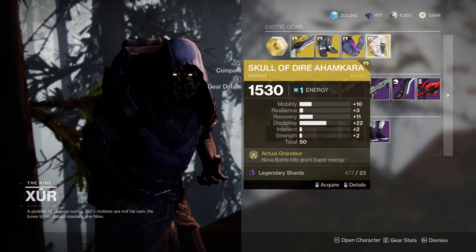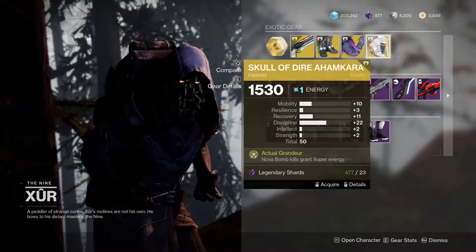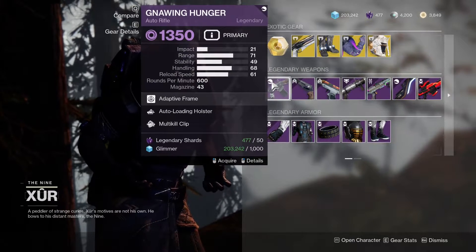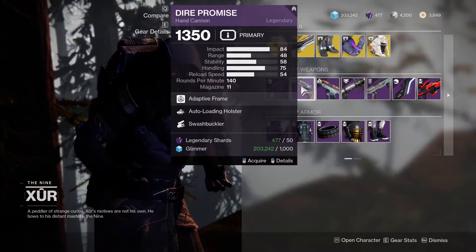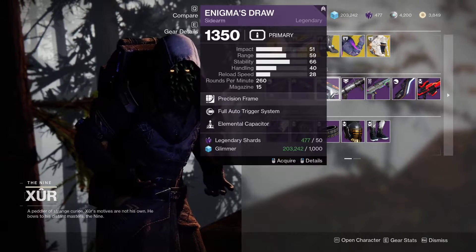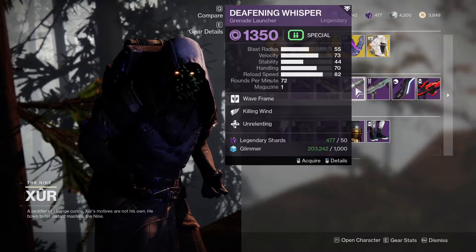Skull of Dire Ahamkara should be pretty useful, and Doomfang Pauldron could be pretty good — Doomfangs were good anyway. We've got Gnawing Hunger with Auto-Loading Holster and Multi-Kill Clip, Die Promise with Auto-Loading Holster and Swashbuckler, and Enigma's Draw with Full Auto and Elemental Capacitor.